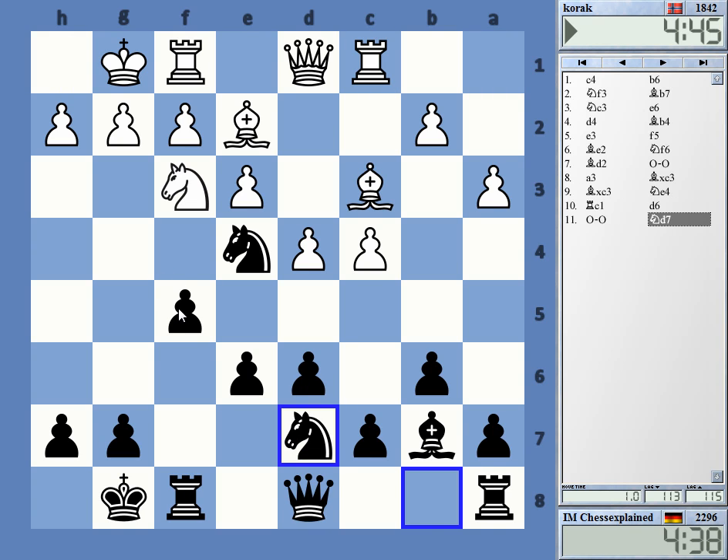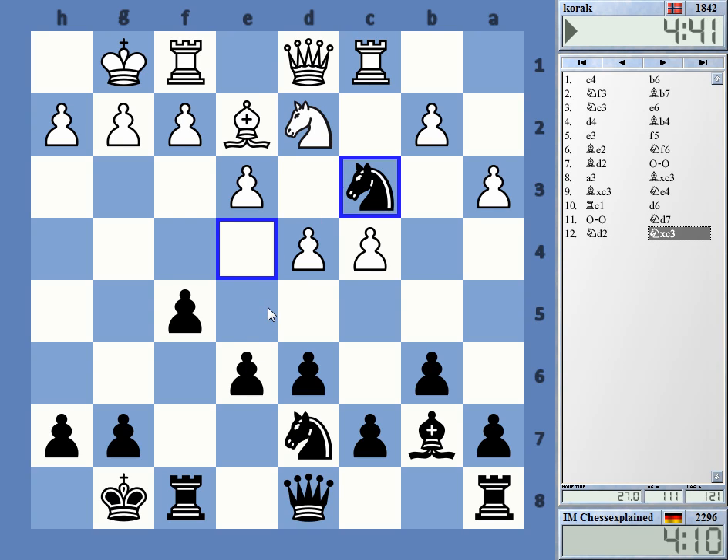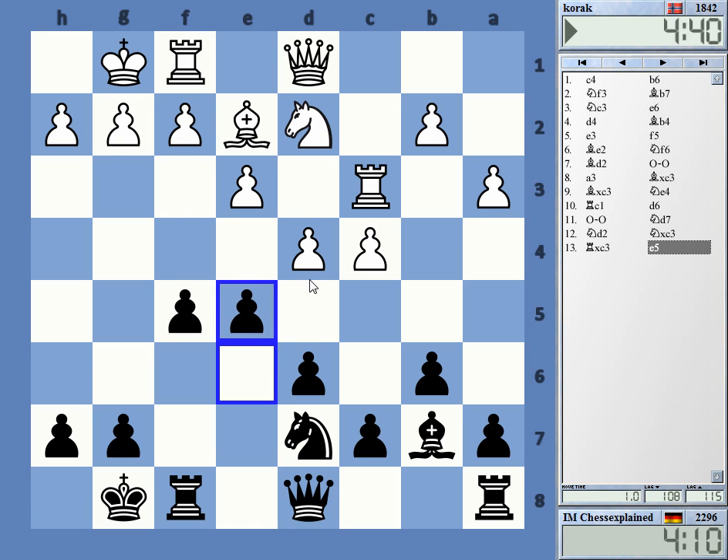Black has this nice setup with the post at the knight. Where should I take? If I take on c3, rook c3, he might play bishop f3 and exchange more pieces. If he plays bishop f3 I can go e4 now.